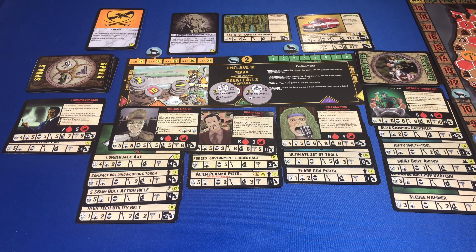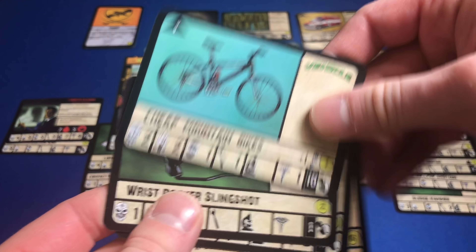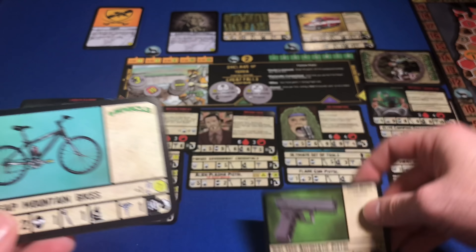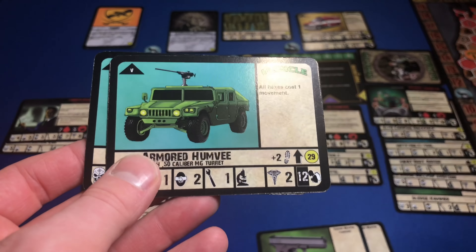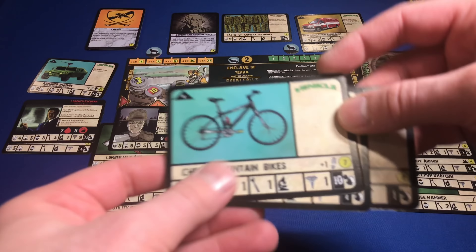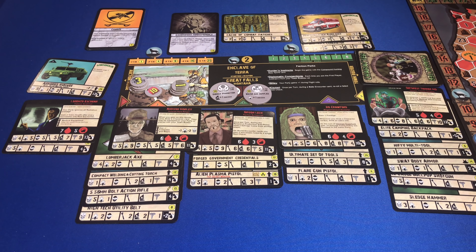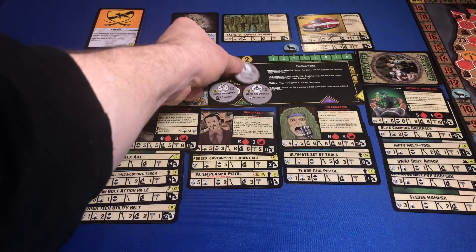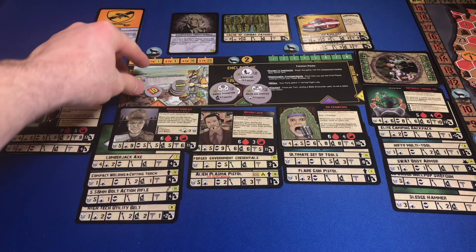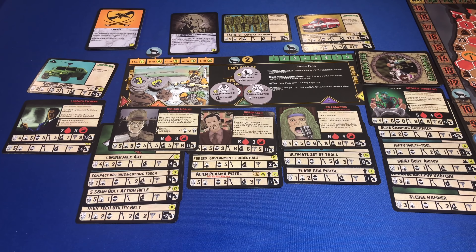We're moving into our sell phase. We're going to sell the wrist rocket slingshot for two bucks, sell our automatic pistol for eight bucks, and sell one vehicle — totaling 15 salvage coins. Then we move into our buy phase. I've got 15 from sales and another 15, making 30 — and that's enough to buy the garrison token for 30. That completes our town business phase.